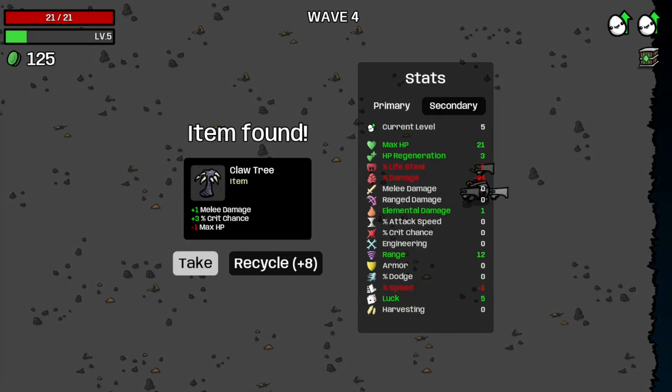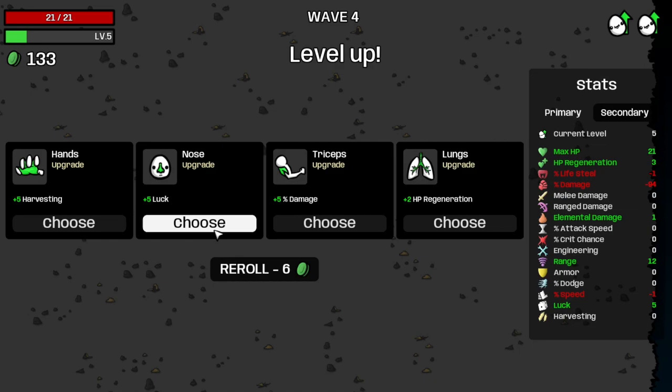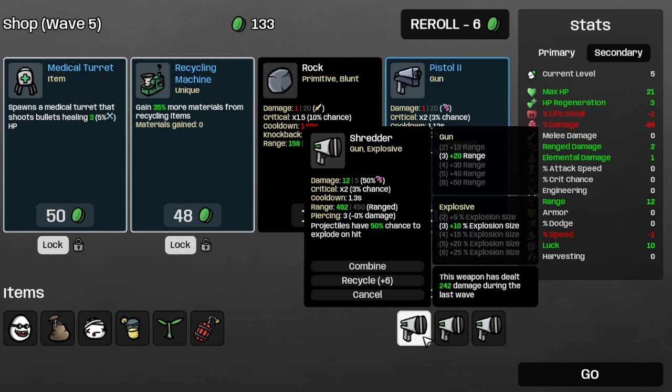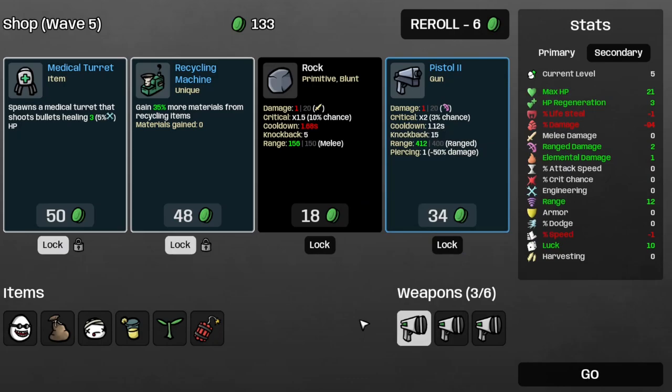Alright, that's wave 4 completed, and we did a Claude 3, so let's just recycle that one. Take the lock. And I guess the Range Damage. The minus 100% damage doesn't affect the Shredders in any way, shape, or form, so that's good.